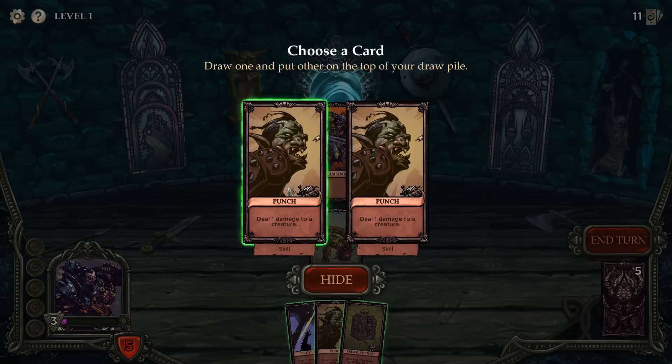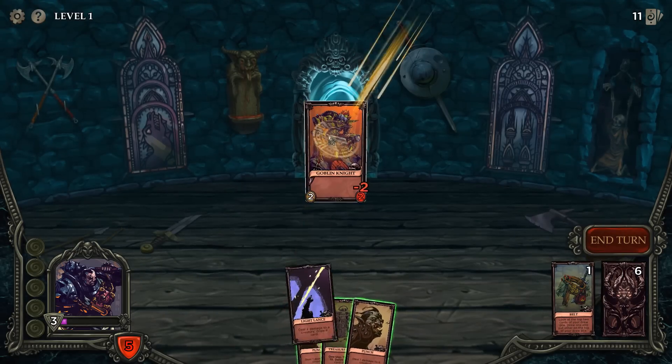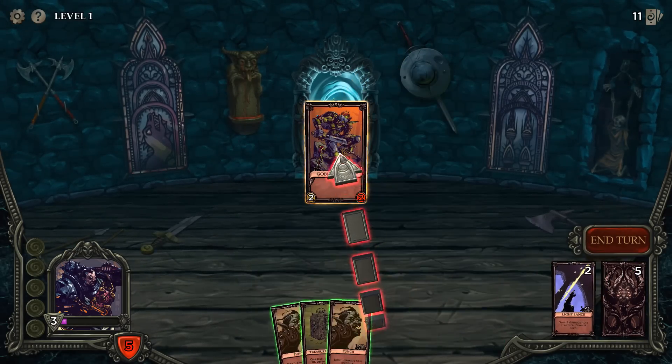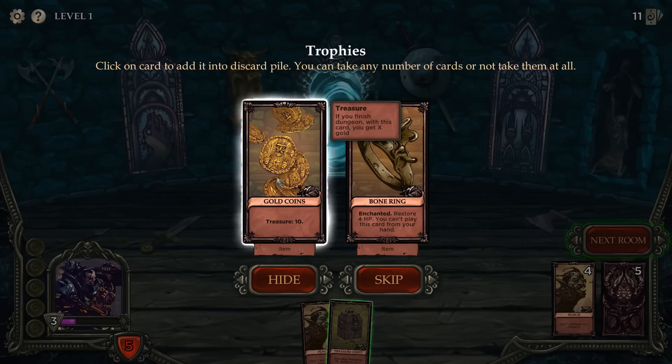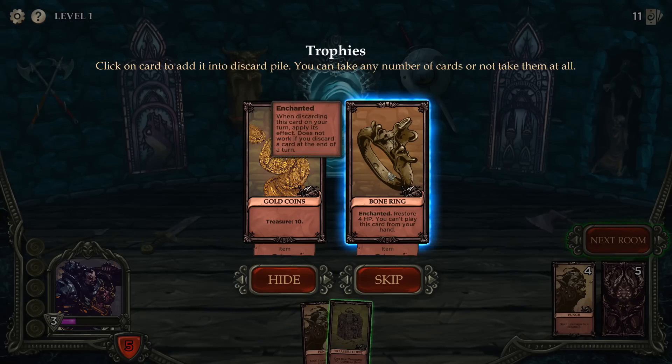I'm going to restore my HP, draw a punch, hit him, and continue punch punching along. We've got gold coins or a bone ring — restore four HP, but you can't play this card from your hand. When discarding this card on your turn apply its effect; it does not work if you discard at the end of your turn. So I would have to pick this card as a discard for another card. I think that might tie in with our weapon belt.